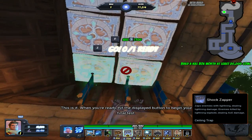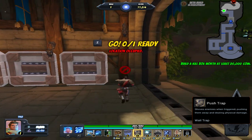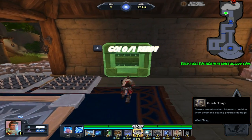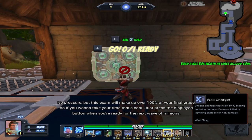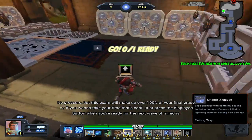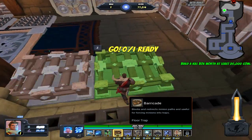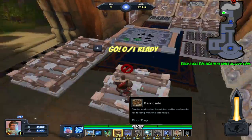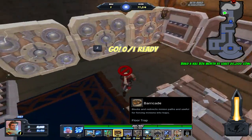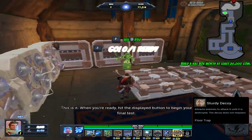This is it. When you're ready, hit the display button to begin your final test. No pressure, but this exam will make up over 100% of your final grade. So if you want to take your time, that's cool. Just press the displayed button when you're ready for the next wave of minions.